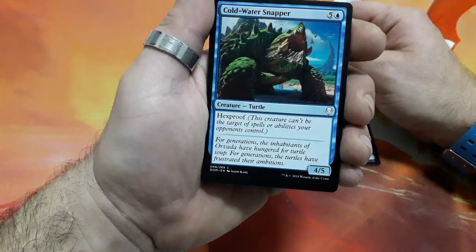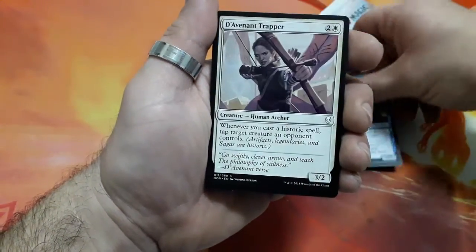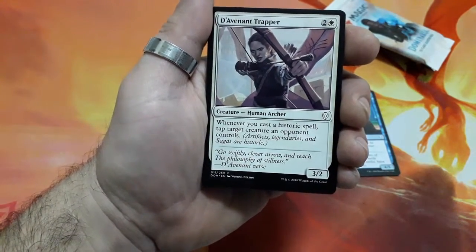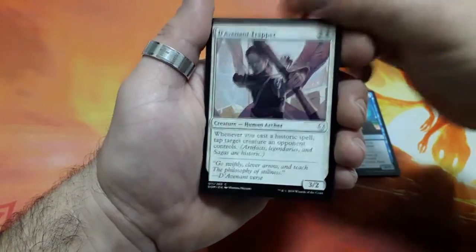Gold Walter Snapper, 6 drops. He has Hexproof and it is a 4-5. Advanced Trapper, 3 drops. Whenever you cast a historic spell, tap target creature an opponent controls, and it is a 3-2.